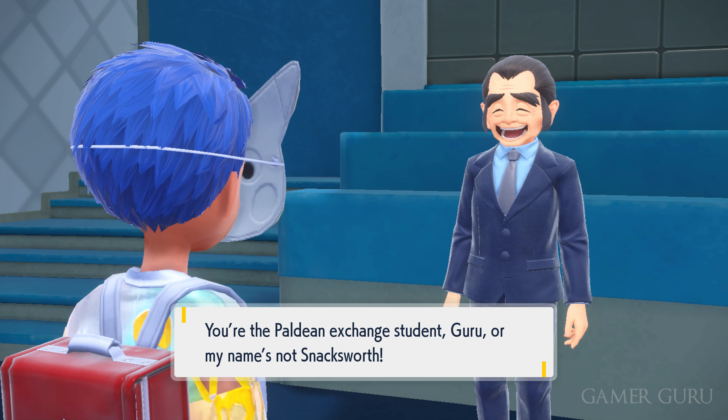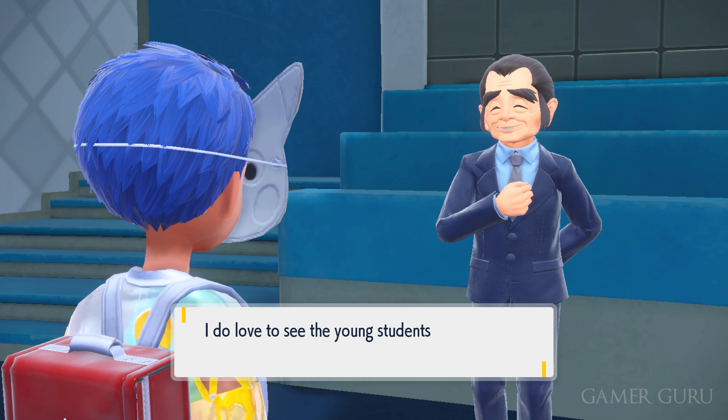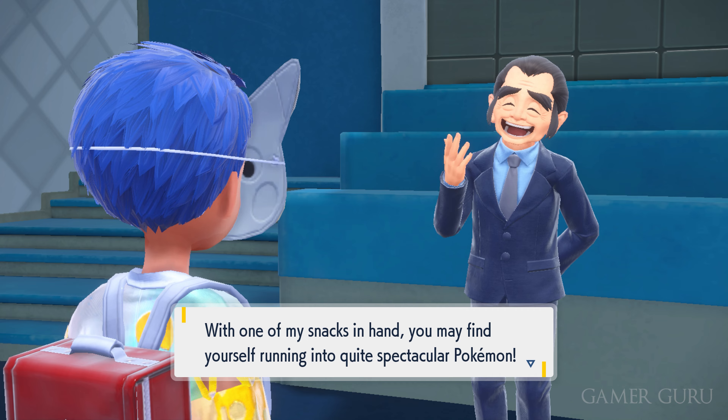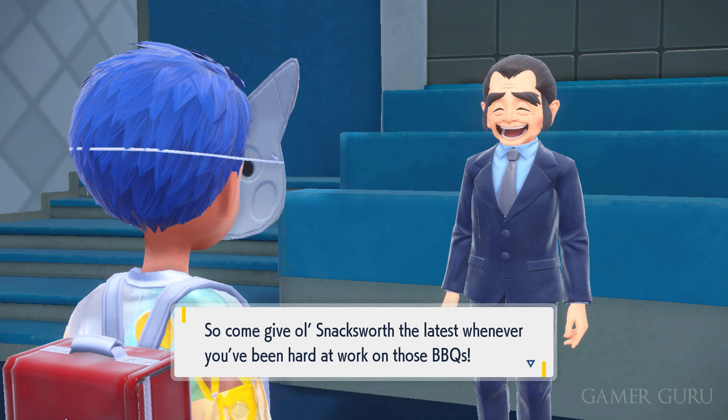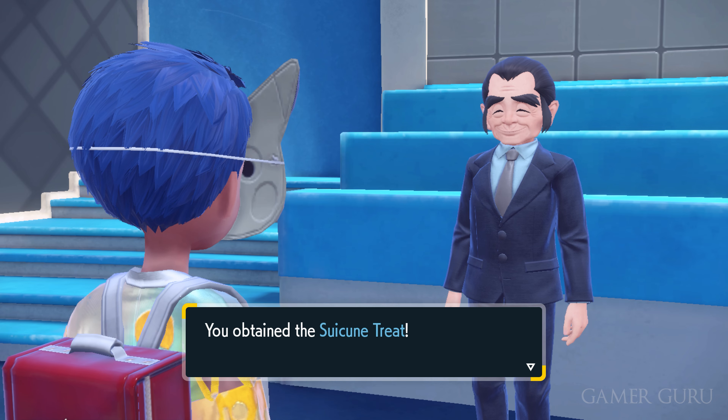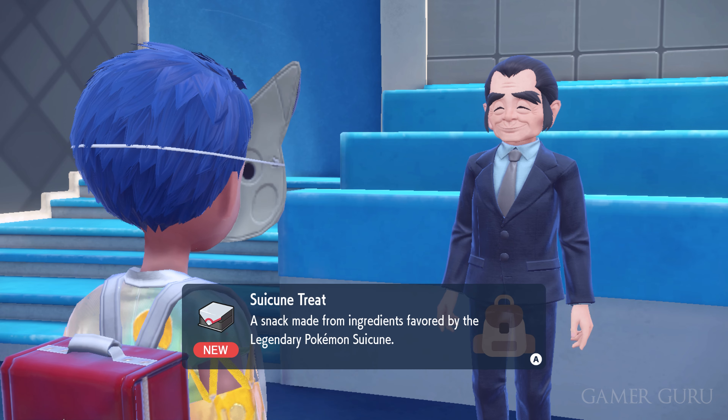Snacksworth will give you clues to the location of the legendaries in the post-game of the DLC. However, he will only give you one clue randomly after each 10 of the BBQ quests you complete. All of the BBQ quests you've completed up until this point will count for this, so each 10 quests you've completed, he'll give you one clue to one of the random legendaries.